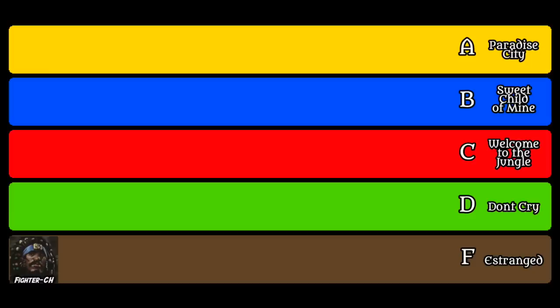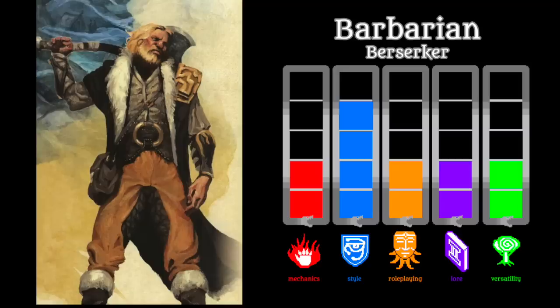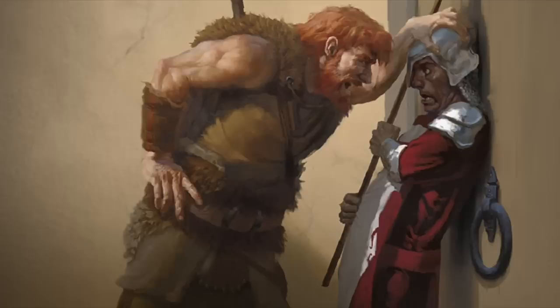In D tier, we again find only a single class. While it does have a bit more going on with it, it still has limitations and drawbacks that hold it down. Similar to the fighter, yet distinctively different, we have the berserker barbarian. While the fighter typically represents civilization, the barbarian represents wilderness. The berserker is a frothing, rage-fueled warrior who knows no fear and throws caution into the wind, even overextending himself for the sake of pure primal fury.